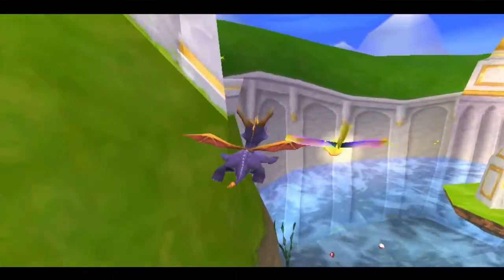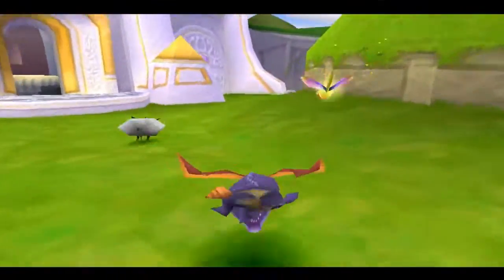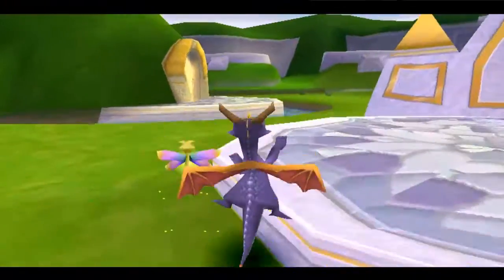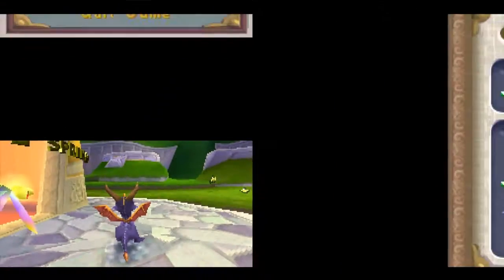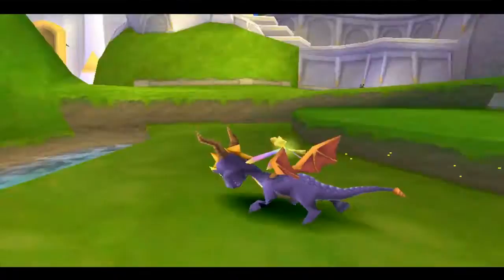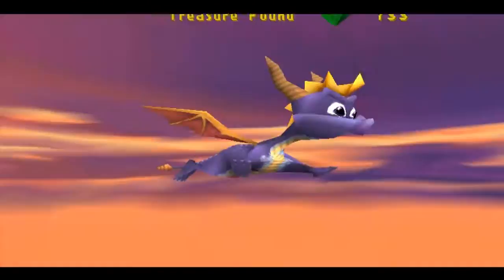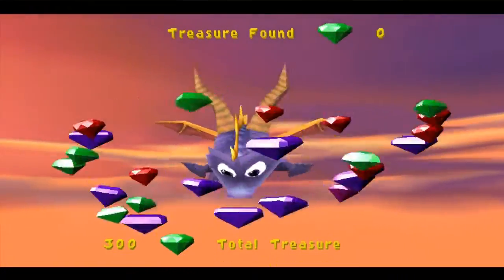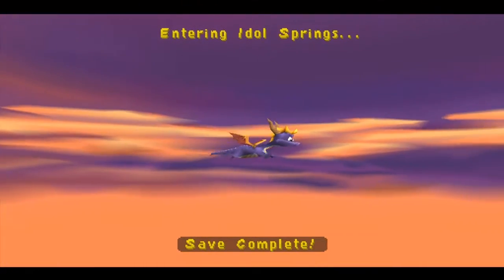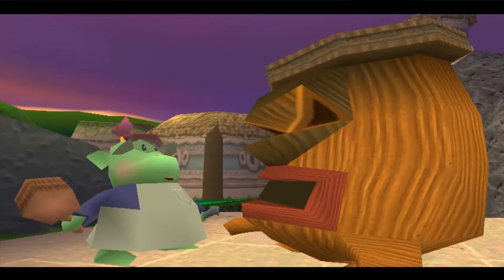There's a thing there that we can get, but not now. We have one hundred and fifty-five gems. We can't get swimming from Moneybags because we need five hundred. So here's what we're going to do — we're going to start this up and be done with it.